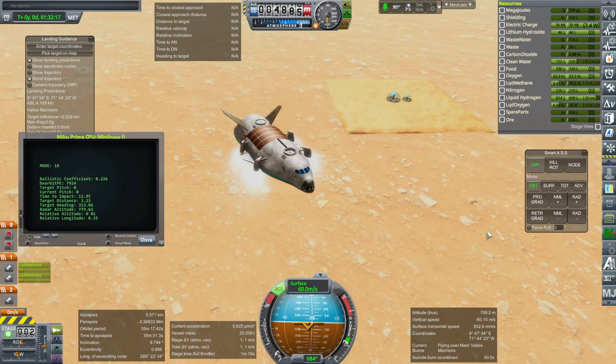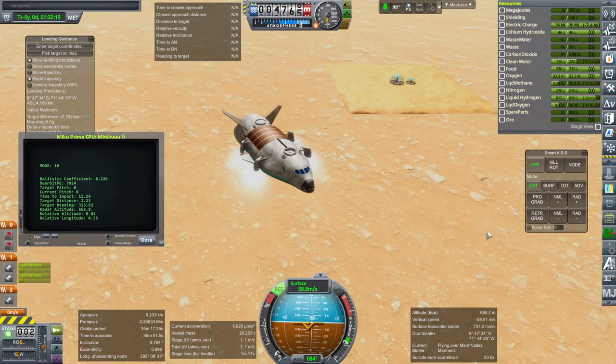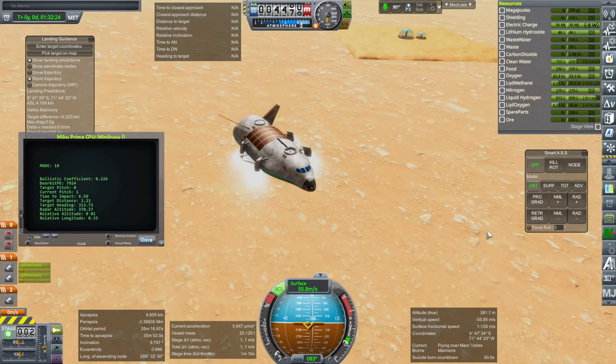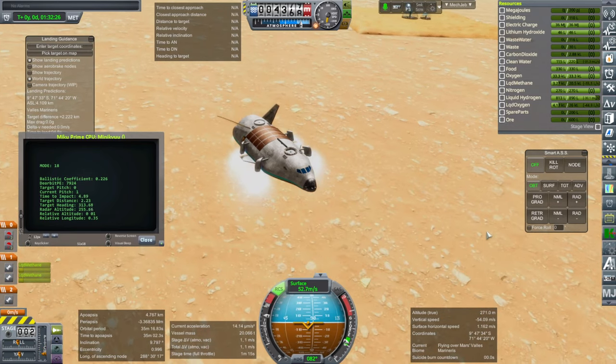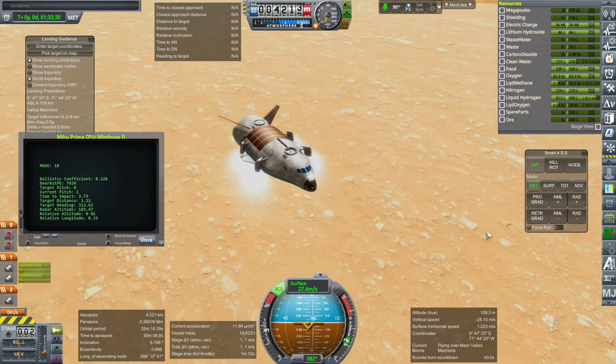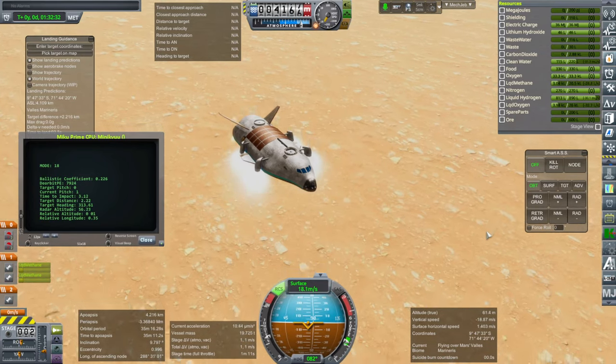Here we are landing, finally, right on the edge of render range. My target was to be within render range because I'm going to be using simple logistics to be transferring resources between things, and so everything being in render range is the goal. And here we are landing.